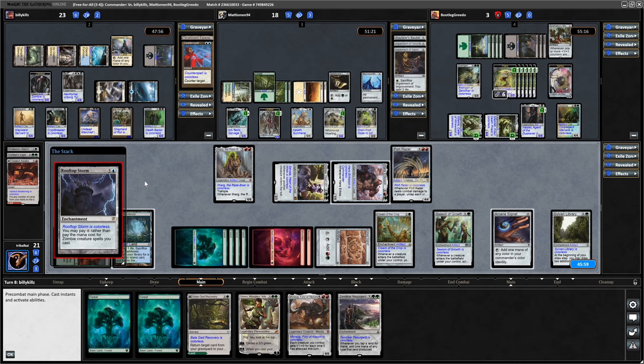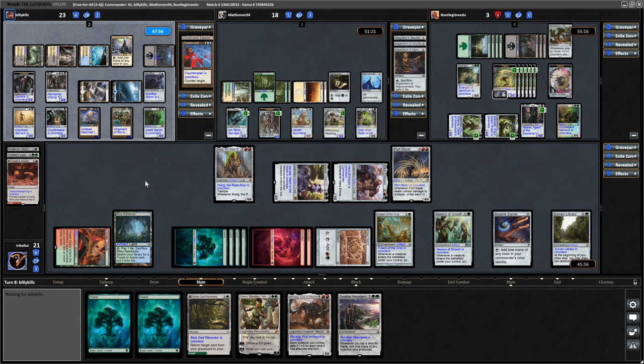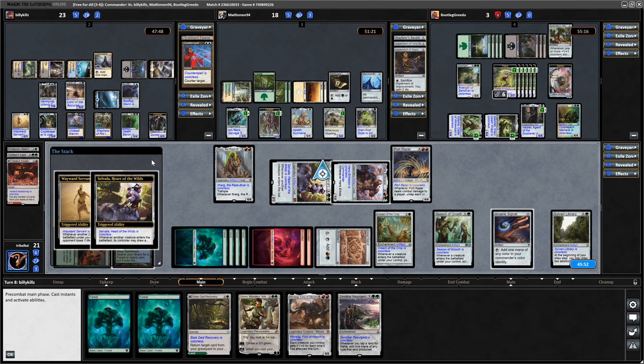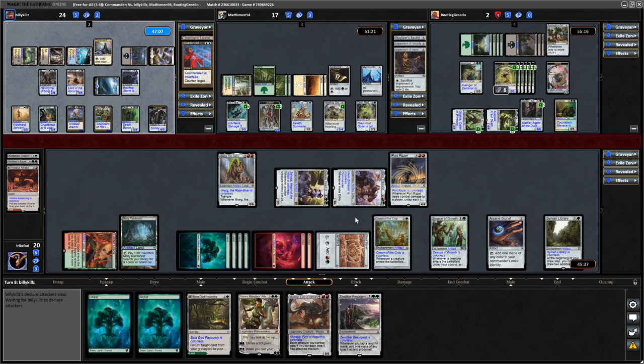Rooftop Storm - play zombies for free. Six cards in hand, so if he can play three of them for free then that is Greedo done. And there's one - Lord of the Accursed, can give zombies Menace for two and a tap. This deck is brought to us by Neil Smothers, a Mythic Patron of the channel. Big thank you to Neil for supporting us at the Mythic tier on Patreon - that allows him to submit a deck once a month.